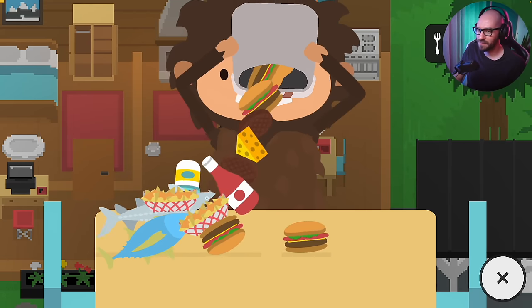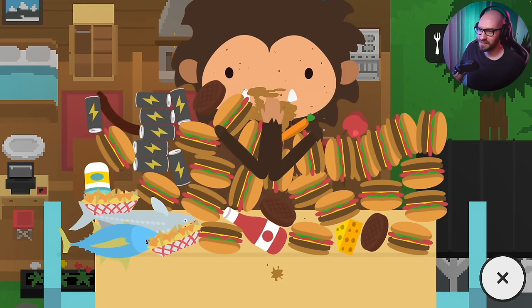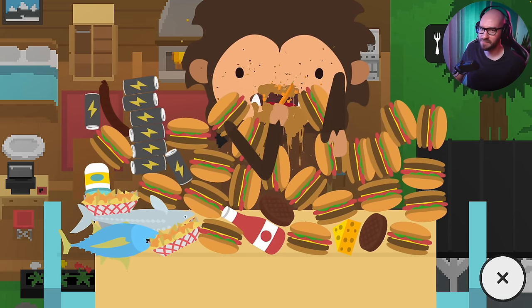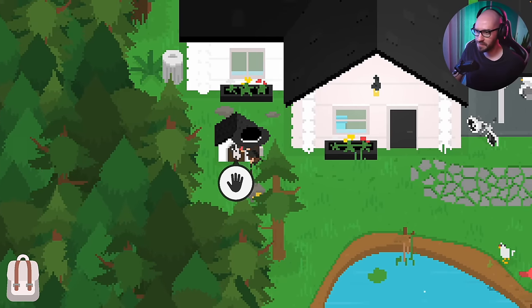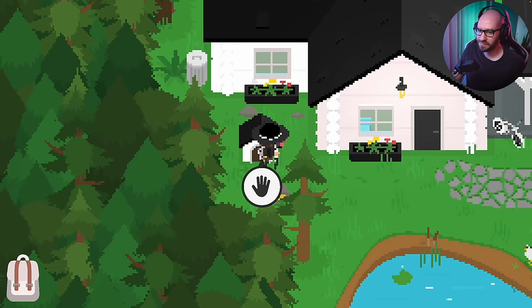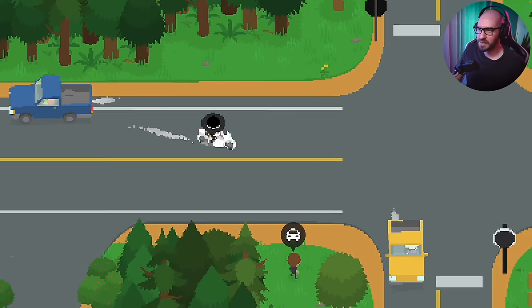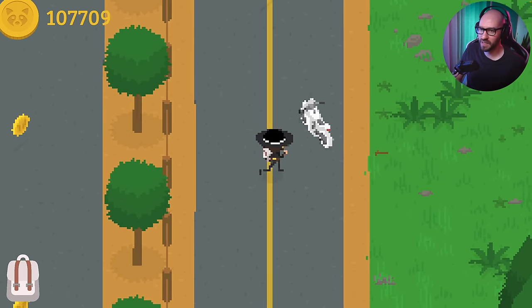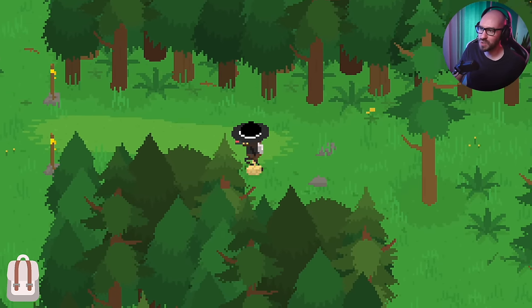Brand new day! There are still 800 coins to find — seriously, that is a lot of coins. Let me grab this apple — one apple a day keeps the doctor away. Nothing inside the puppy's house. I'm going to grab my bike and make my way to the racetrack. I still have to check the ocean, the river, and the lake, but at the same time let's collect all the coins on this side as well so we're completely done with the racetrack.